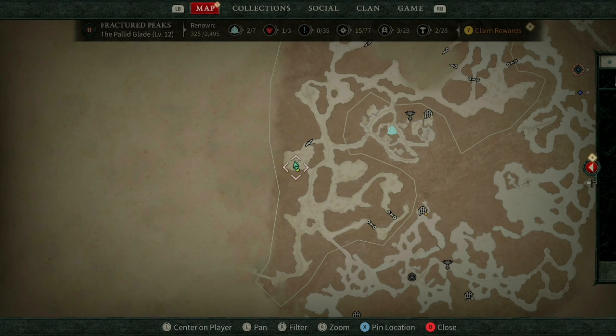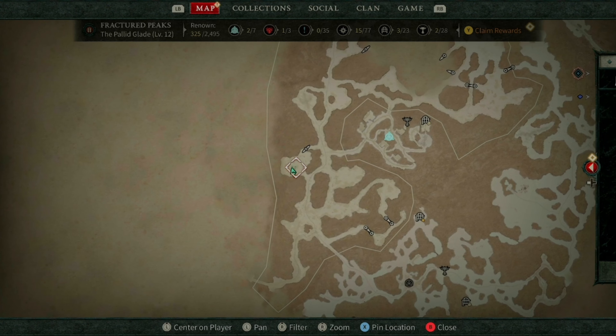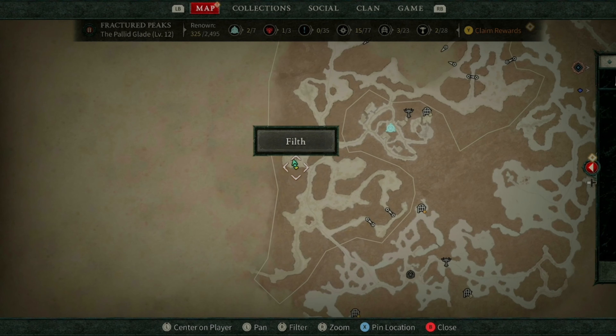Today I'm going to be showing you the best farm you can do in chapter 1 to get high power rating gear. There's a level 35 enemy that randomly spawns over here. Sometimes he takes a while, sometimes he spawns in 3-4 times back to back. But it's a short trip over from the main town.